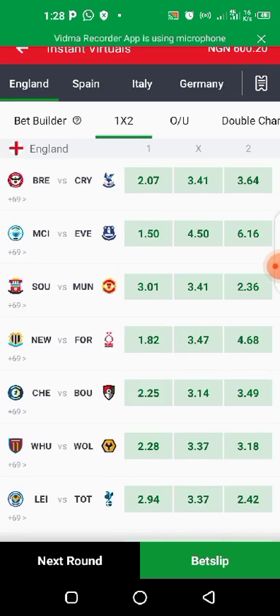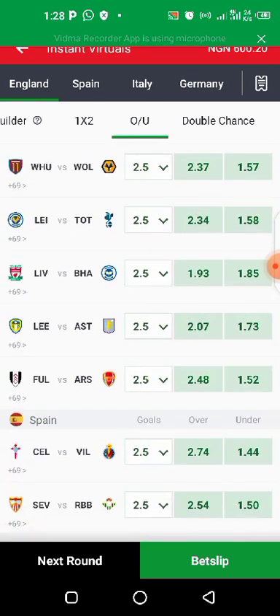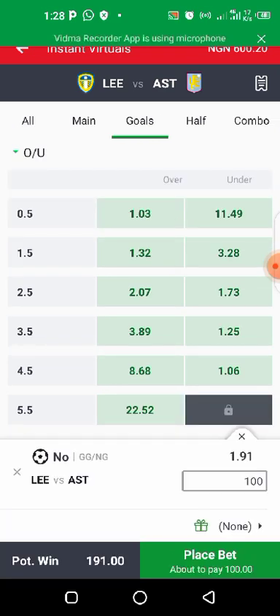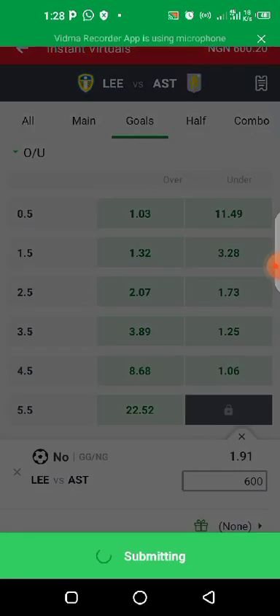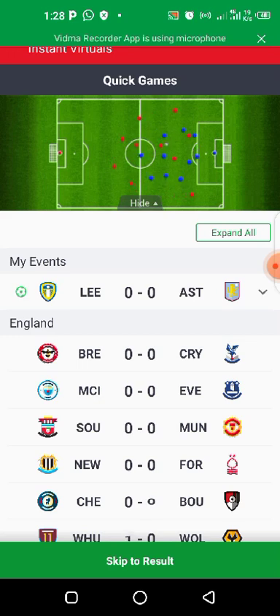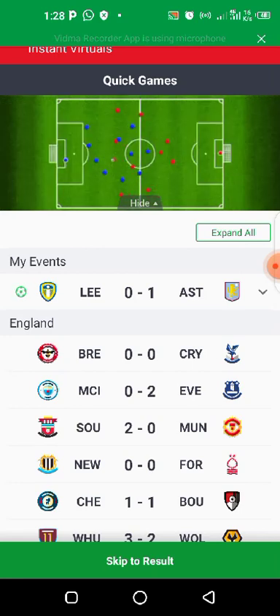This time I'm going to stake Lee versus Aston Villa — 'go go or no go' — and we're going to give them 'no go.' I'll be using all the remaining money, 600, since I don't have enough capital left. Let's go. I think this is actually going to give us what we want. Lee has no goal — we won!